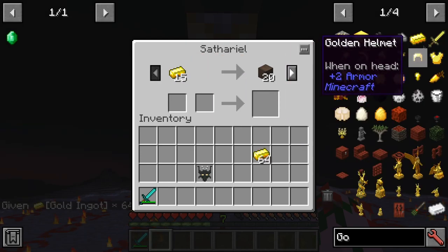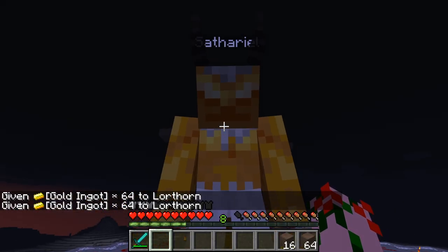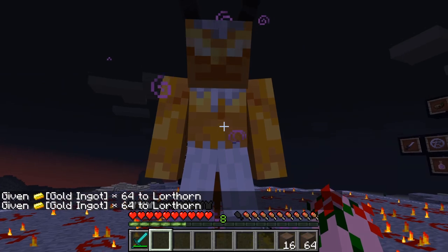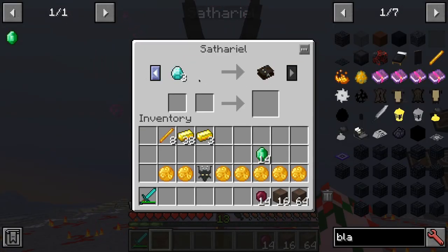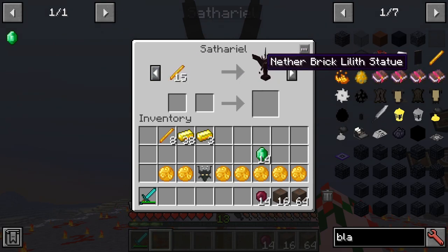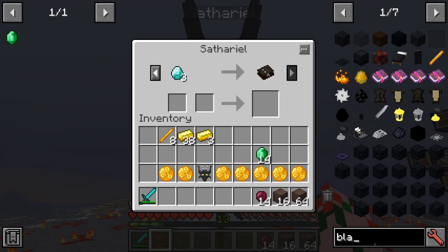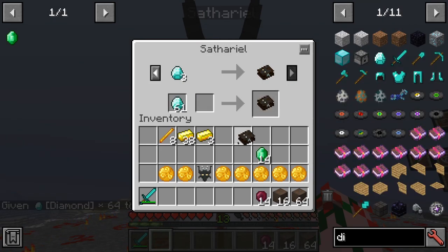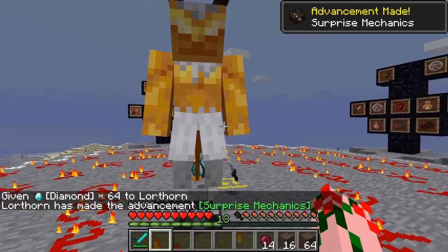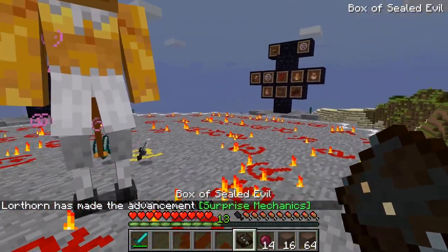But if we give him a whole ton of gold, that should make him happy. Then he'll get the little effects that all villagers do, and now we can trade more stuff with him. Once they trade up enough, they'll actually start giving you some very interesting stuff. So here he's offering us the Nether Brick Statue of Lilith, and for some diamonds, a box of evil. This is one of the unique items that demons give you which you can't get anywhere else, so make sure to snap these things up if you see them. This is actually a Pandora's box, so who knows what it'll do to you.